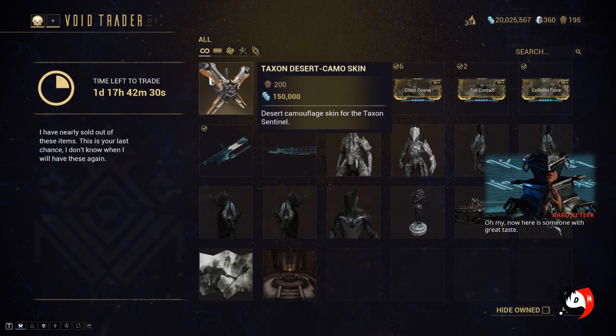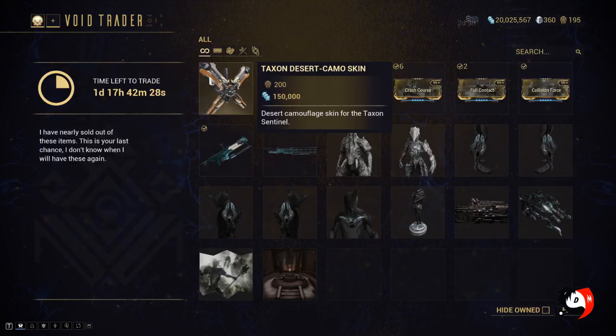So today he has brought the Taxon Desert Camel Skin, which is a skin for your Taxon Sentinel.